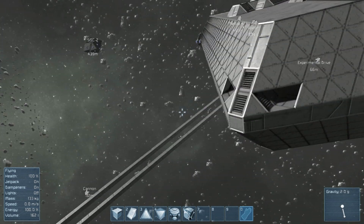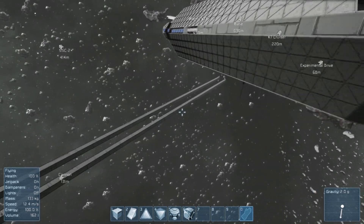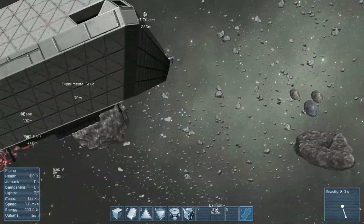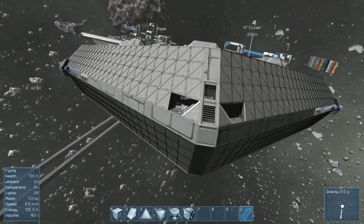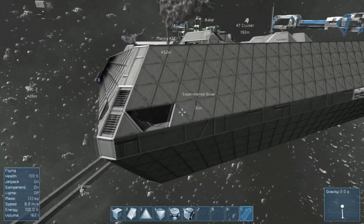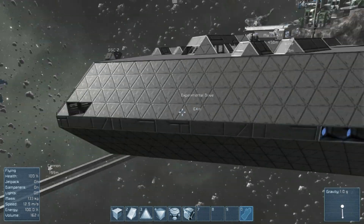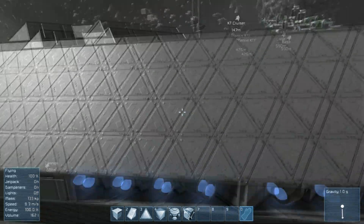This is my sort of test server. You can see the ridiculous cannon thing that I've been trying to make for ages that doesn't quite work. This is actually the first large ship I built. I built it ages ago, many patches ago — heavy armour hadn't been introduced, hence the fact that it's light armour.